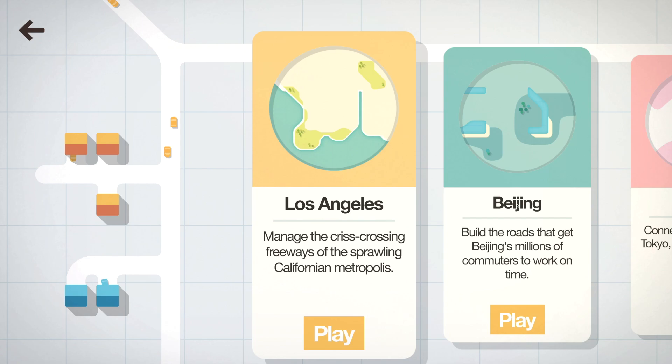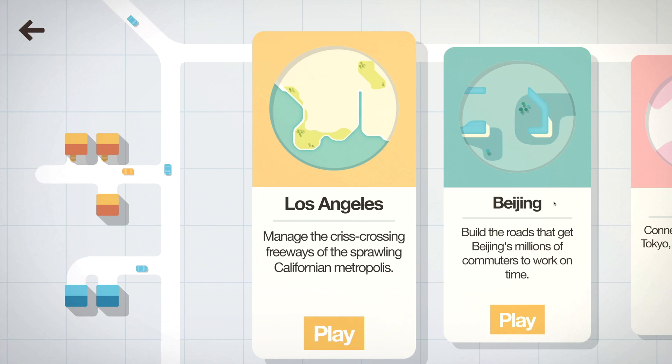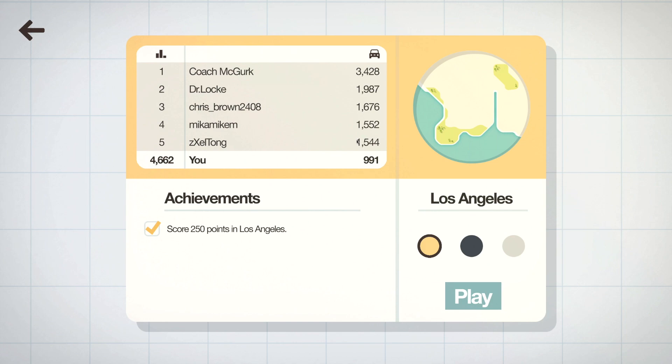So right here we have multiple maps, although I did try all of them — they're not that different. The only difference is that they have more or less rivers and lakes. So let's just go with Los Angeles first. My highest score is 991 cars delivered. I have no idea how coach McGurk managed to get to 3000 points — that's insane. 900 was pretty much insane to me as well. So anyway let's just jump straight into it.